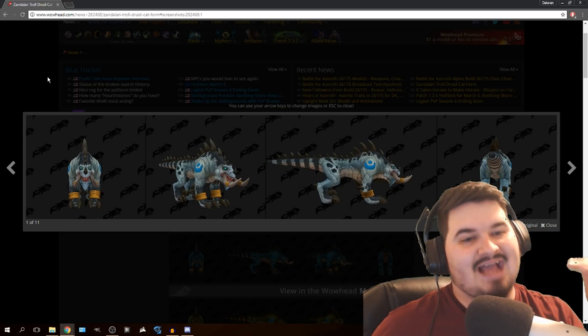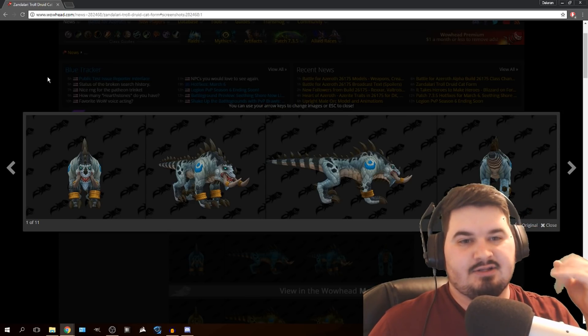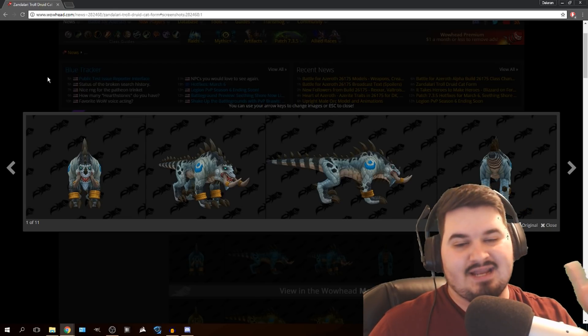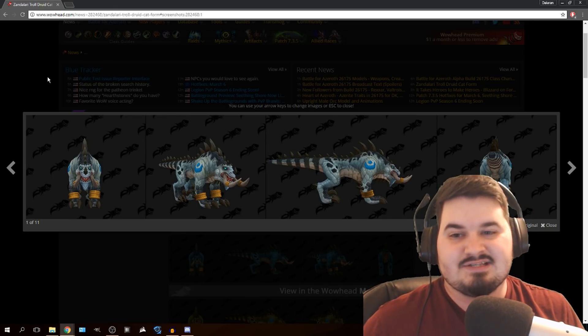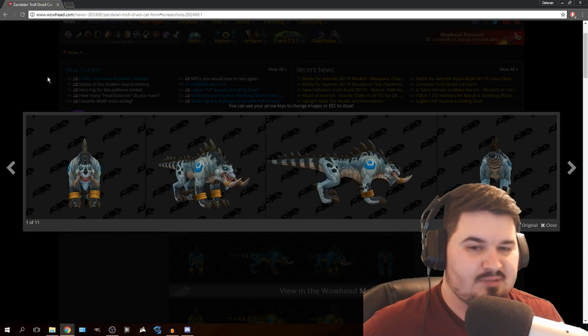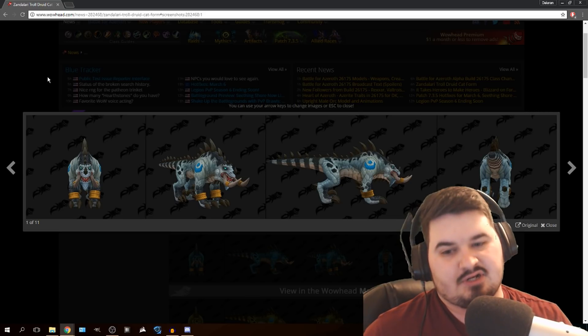The fact that Blizzard is actually taking ideas like this — new bear form, new cat form, new boomkin form, new travel form, flight and ground — this really takes the idea of Zandalari and Druids to a whole other level. It really breaks the mold of what they've stuck with.